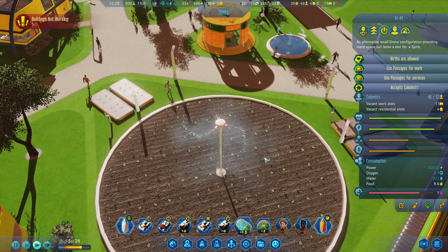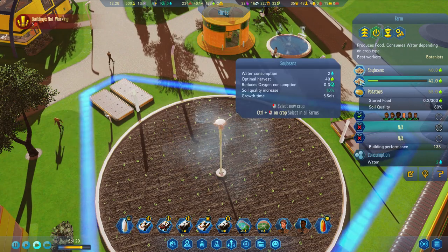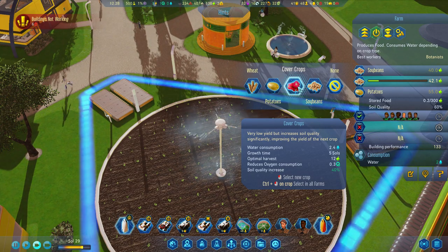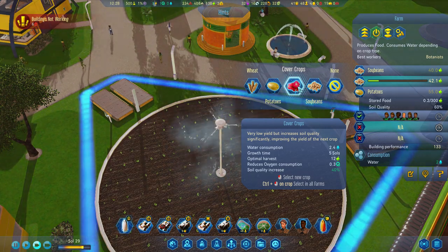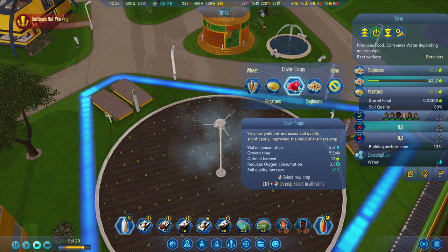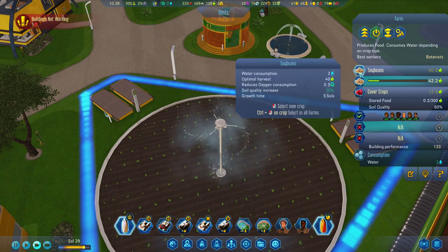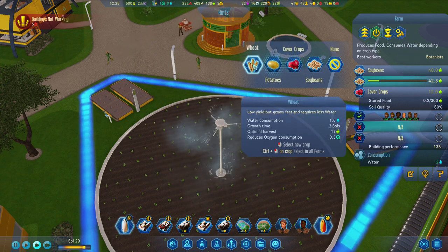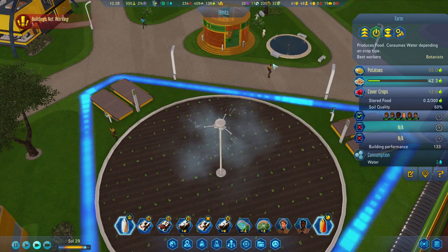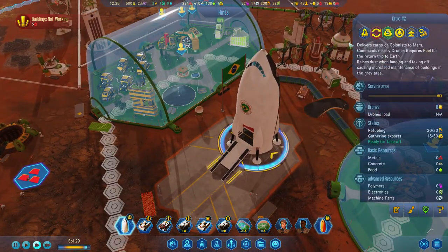Let's see how the farm quality is doing — we're at 60 percent. Looking at potatoes: cover crops have very low yield but increase soil quality significantly. That'll increase by 40 percent, so literally one load of those and we'll be at 100. I'm going to add those in and change soybeans to what gives the most yield. We're going to go for potatoes, and that'll be that.